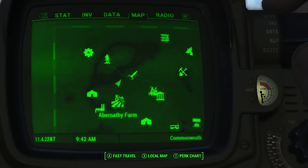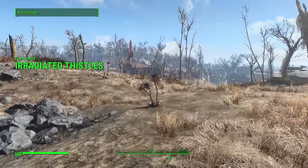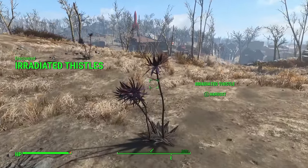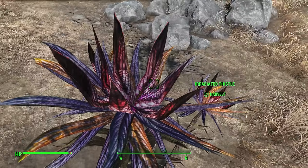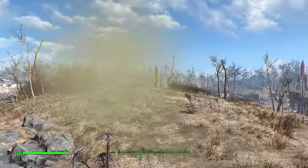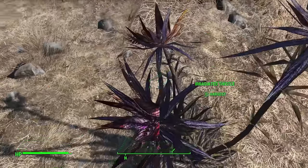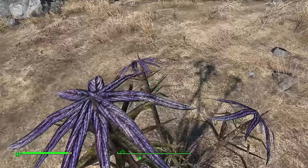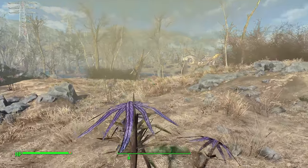A very ominous spot north of Abernathy Farm is a few irradiated thistles. These things are very dangerous — try not to go too close or have a wee sniff of them, as they explode in a plume of radioactive dust. I know all of you are thinking can I make soup from this thing — it's probably ill-advised. Yeah, I need to stop trying to smell them.